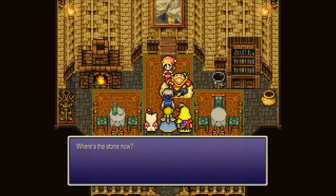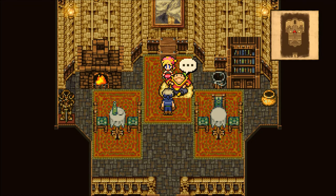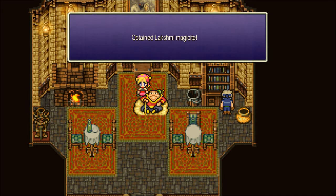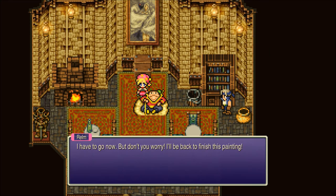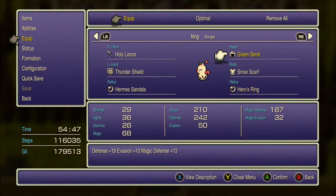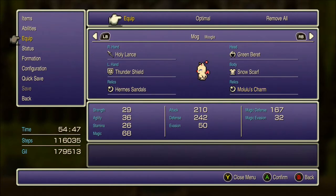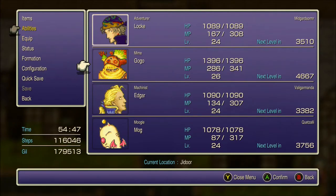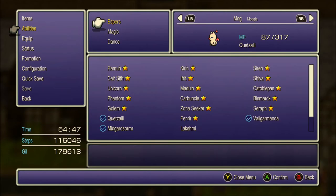Ozer is explaining that he acquired the Lakshmi Esper from the auction hall, and was inspired to commission a painting. The painting looks really good — Realm's doing a great job. Alright, so we've got Lakshmi now.